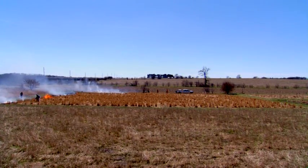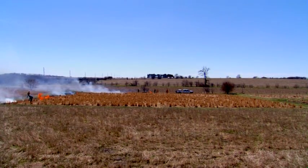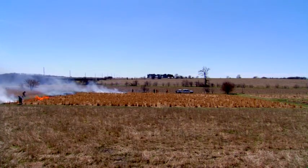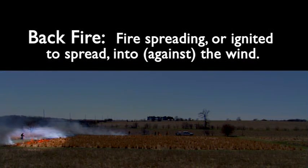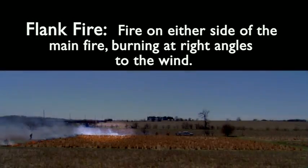Right now we have a little bit more westerly component to the wind. It's switched slightly from the northwest to a little bit more west, and you can notice the difference in the flame lengths a little bit after the initial flare up for widening the line. You'll notice that the fire line on the east end backfire is much lower — that's a true backfire. On the south side we're getting a little bit of a flank fire because there's a little bit of wind pushing it from the west now.